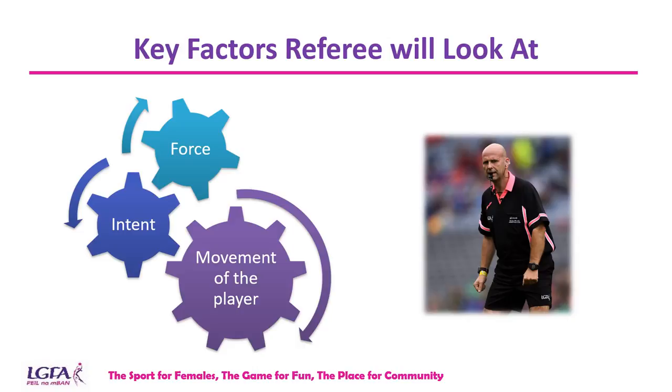The key factors the referee will look at are the force, the intent, and the movement of the player. Has the player moved and not made deliberate contact with the other player? So they are using the open hand and timing it, but they cannot make deliberate contact with the opposition player. The intent is there to just knock the ball away with the open hand while it is away from the body. The force the referee will look for to ensure that the hand or fist has not made contact with the body of an opponent — it is only making contact with the ball.